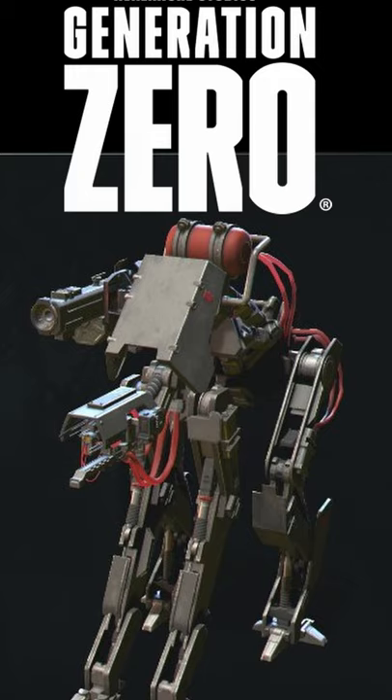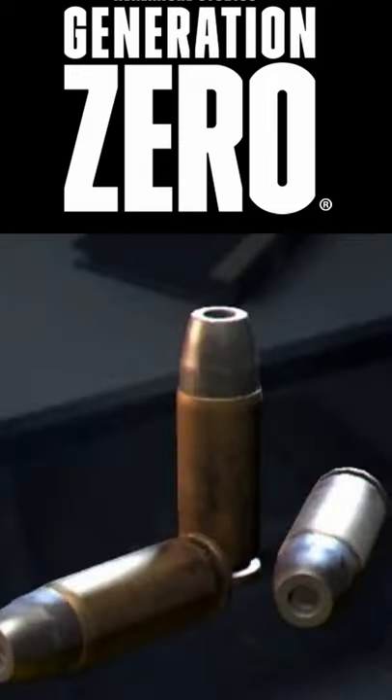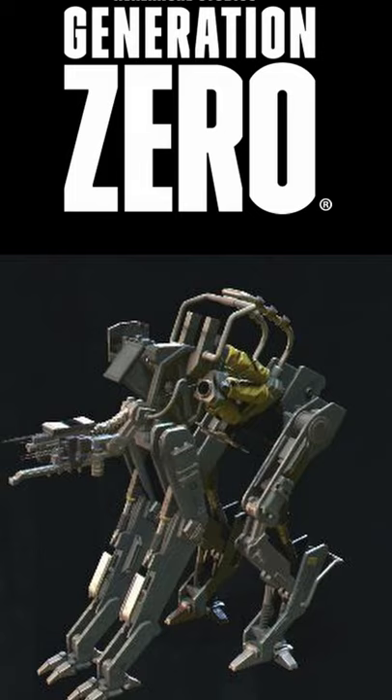Phoenix runners might be equipped with SMGs, a shotgun, or a rocket launcher, and Apocalypse runners will be loaded with poisoned SMGs. Runners drop tons of .32 ACP, small and medium fuel cells, and vision modules if they're not damaged when you kill them.